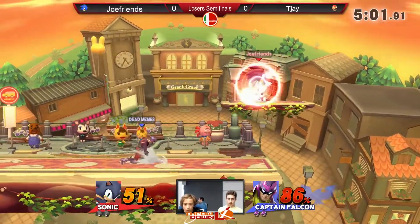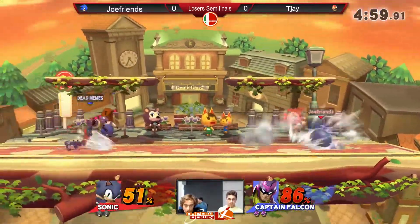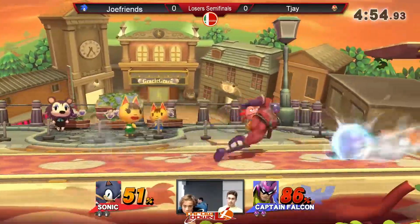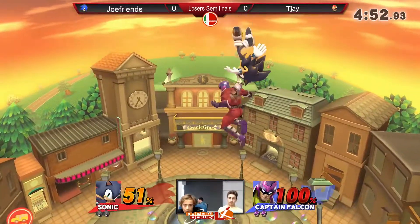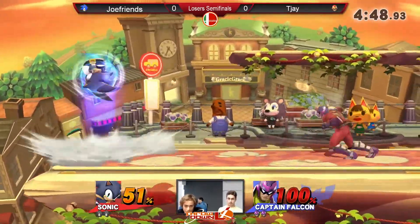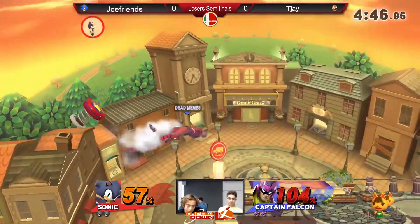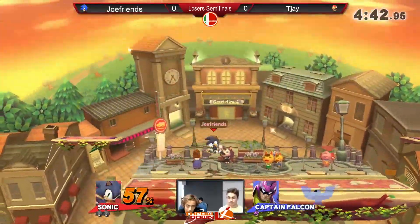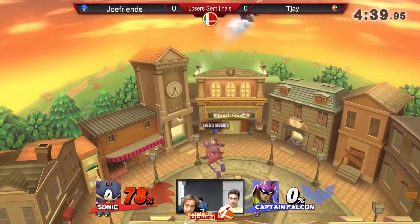Now, what are the things I'm going to say which Sonic doesn't have a lot of? A thing that JoeFriends did — I noticed — is he is very edgeguard happy, which is going to be a problem for TJ. He's going to have to find a way. I don't think Captain Falcon can really deal with a constant rain of springs — just like that. That shield drop was lethal. It was. That ended his start.